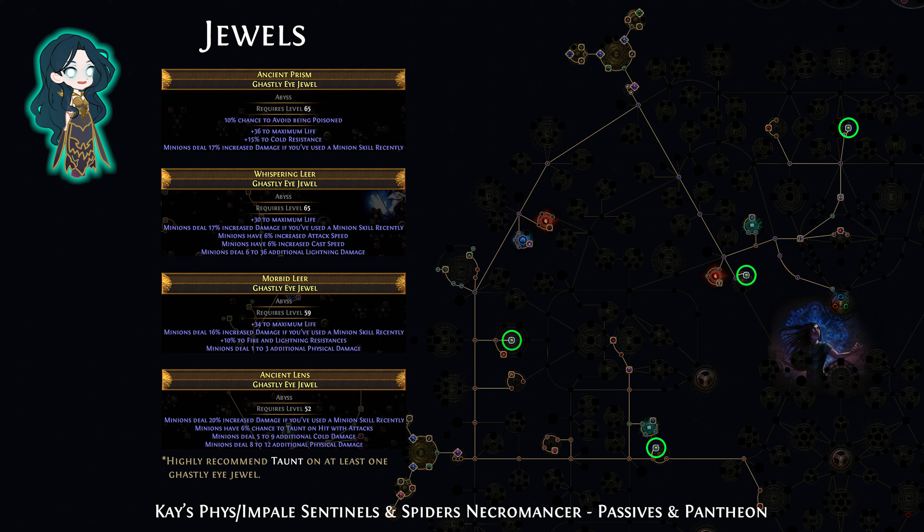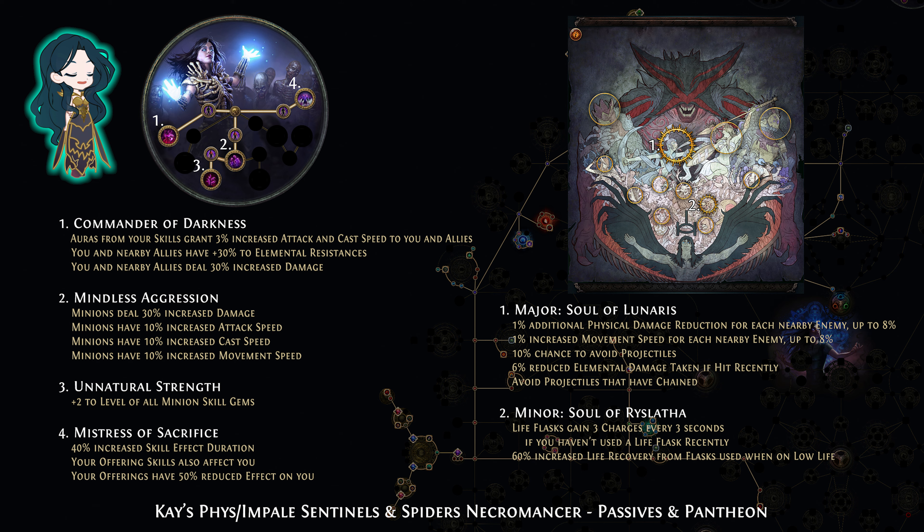In the 4 jewel sockets, use ghastly eye jewels to get life, minion mods, and resistances. The ascendancies are Unnatural Strength to increase damage and survivability, Commander of Darkness for resistances and damage, and Mistress of Sacrifice to get extra duration and extra speed from flesh offering. The pantheons are Lunaris and Ryslatha for avoiding damage and refilling your writhing jar flask.